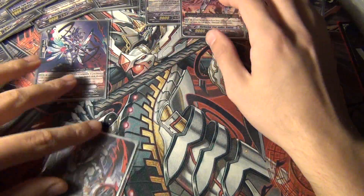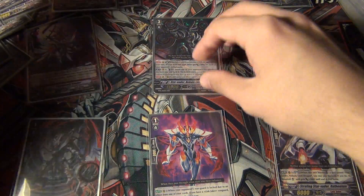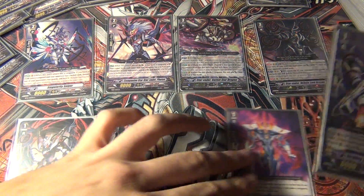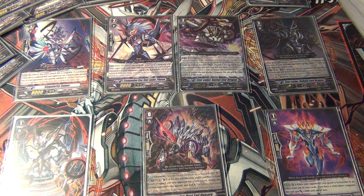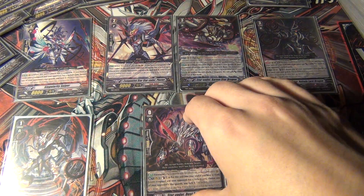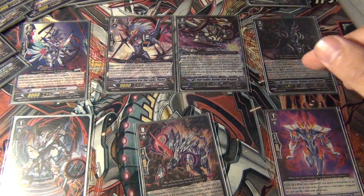For basic field setup, ideally you want a lane with Lantham here, Singularity Sniper over here, and Nebula over here. Either Nebula is going to be here, or Garnetstar with his Legion is going to be over here. If you're Legioning, you can do a setup like that. Most of the time, I won't really use the starter unless I ride Nebula first. This right here gives them two locked things. You can lock a third, but at that point I wouldn't really advise it unless you really want to, since Singularity Sniper can already force them to use that intercept or something.